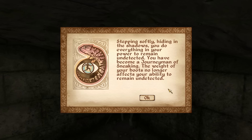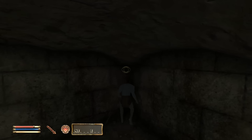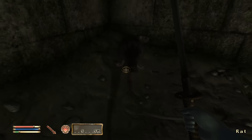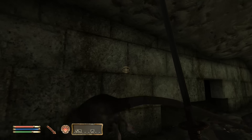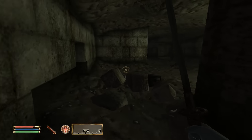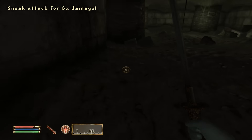Two thousand years later... one eternity later... there we go ladies and gentlemen, we've done it. We've managed to hit level 50 in our sneak. Sneak level 50, acrobatics level 25 from literally just spamming the E key into this wall. We've become a lord of sneak. We can get right up behind this rat here - the rat can only see us when he's standing next to us and looking at us. This game is very balanced. We get a bonus six times damage because the rat can't even see us when we're standing next to it.